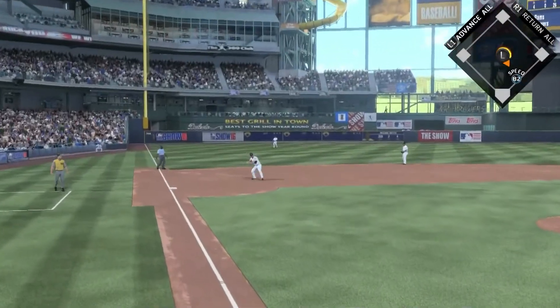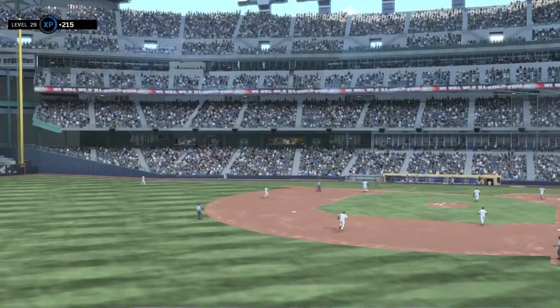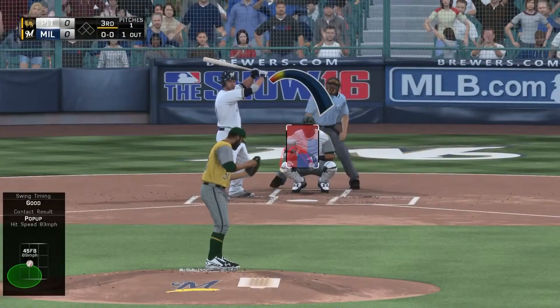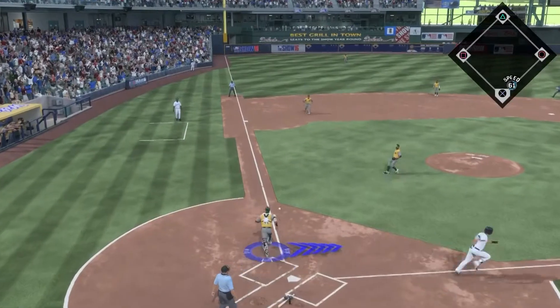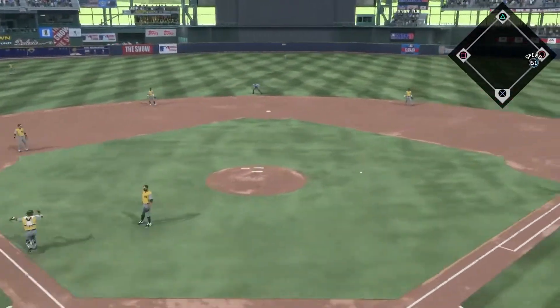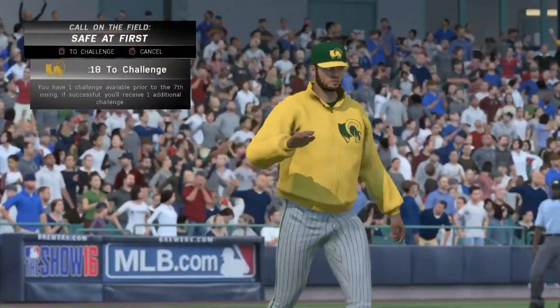Mookie Betts batting next and he's going to hit that down to Aaron Hill, who fires on to first. Chris Carter puts it away for the out. So bottom of the third, one out. We bring in Sergio Romo and he's going to hit a little dribbler. Carlos Santana up the line makes a fantastic spinning throw to get the out, but they call him safe.